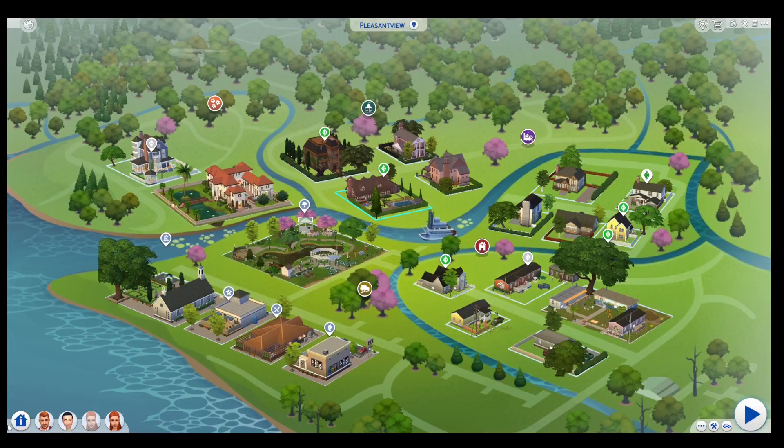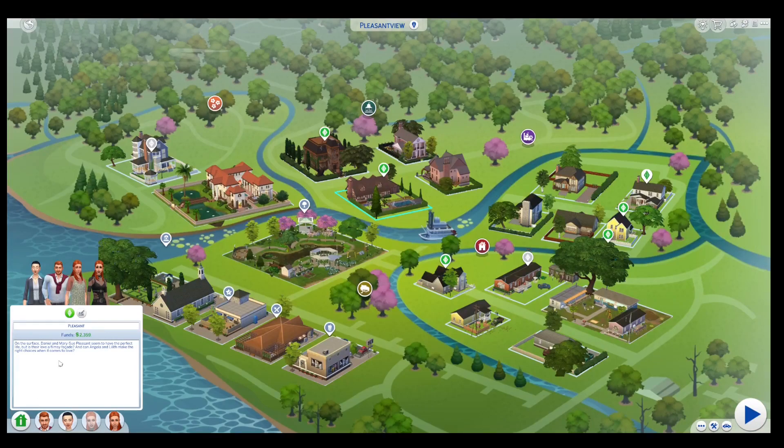Next household — the Pleasant family. Again I haven't added anything to the bio, but something has happened. Mary Sue caught Daniel cheating with the maid, just like The Sims 2 — I've copied that storyline. Lilith and Angela do not get along, but I have kept them together.